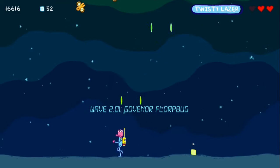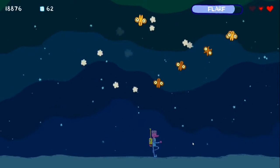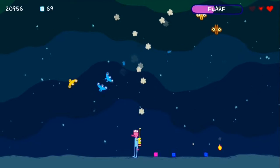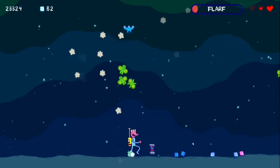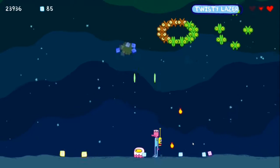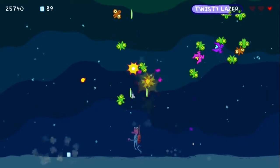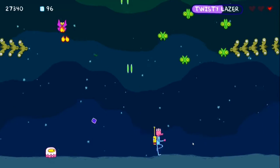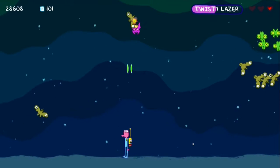And now we're on a Governor Florp Bug. Florp Bugs are these little things. And that's the Florp Gun, which is not very good. It's a bit pathetic as far as guns go, but it does get the job done in a pinch. And there I've got the Twisty Laser, which is very similar to the Double Laser, although slightly narrower. A bit more useful. There are those guys that walk along the ground, like I was telling you about.